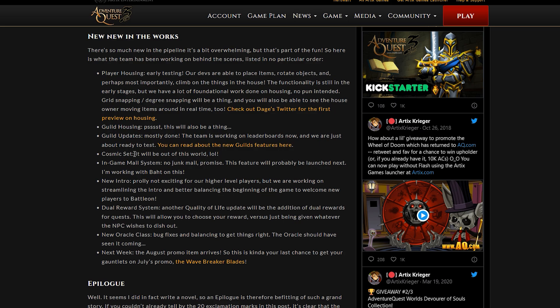Other upcoming features include: the Cosmic Set, which is teased as 'out of this world'; an in-game mail system with 'no junk mail' promised, which should launch next; a new intro to streamline and balance the beginning of the game for new players; a dual reward system letting you choose your reward instead of being given a random one; a new Oracle class with bug fixes and balancing; and next week the August promo item arrives.